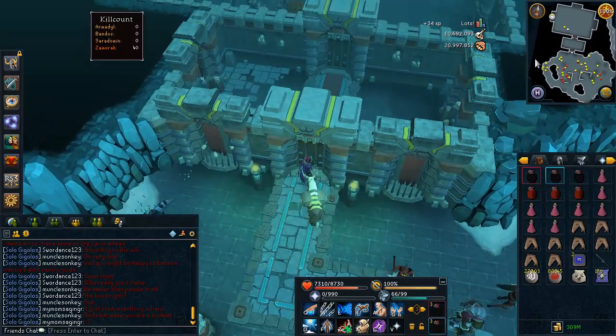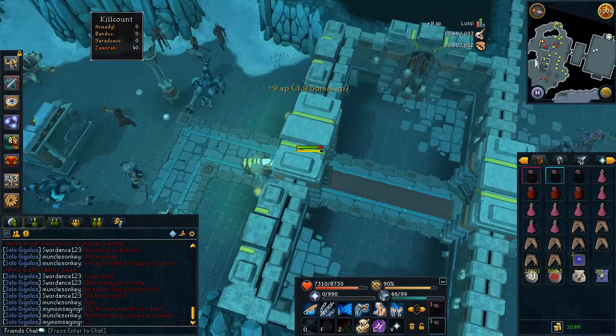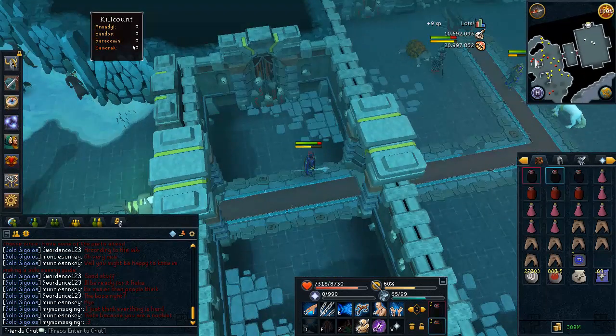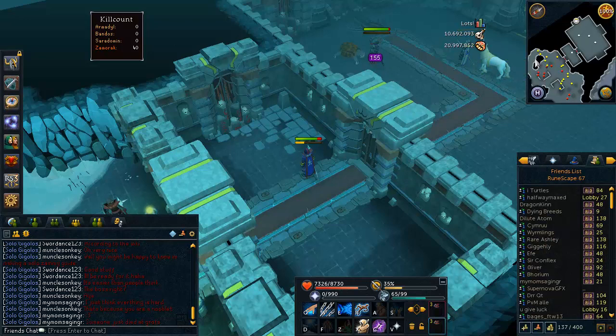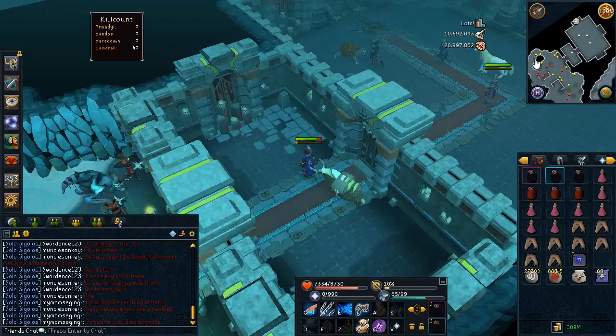An advantage of killing Spiritual Warriors for kill count is you sometimes get drops like a Rune Longsword — that's a free 30k. If you don't have a Yak you can't bank it, but you can keep it in inventory. If there are people on your world, just quick hop until you find a free one — it won't take long, as barely anyone kills Xamirac.